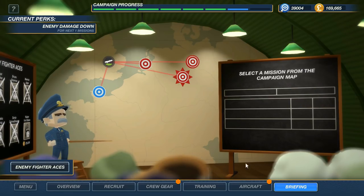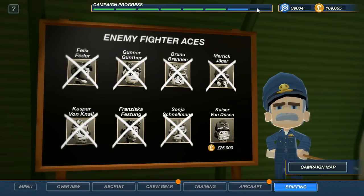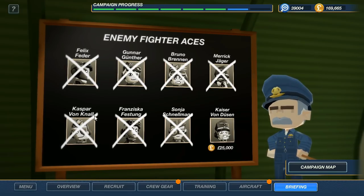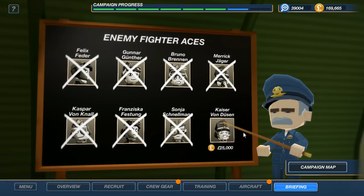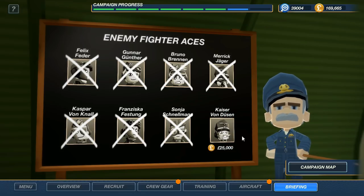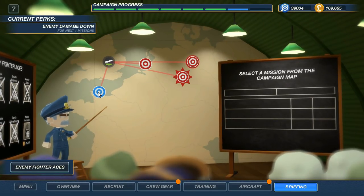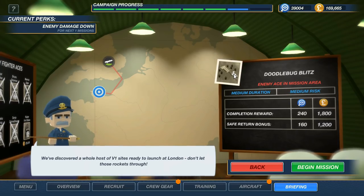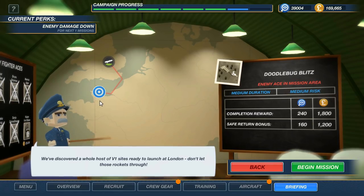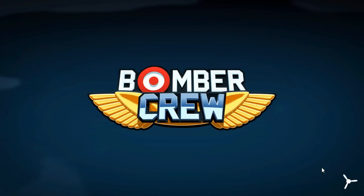I'm going to go back to the main screen and check out our fighter aces. You can see that by the second to last mission of the campaign, I have knocked out almost all of the enemy aces. I'd love to take out Kaiser Von Dusen before I take on that final critical mission. So let's see — what we have here is a Doodlebug Blitz. There are V1 rocket sites located along the coast. We are going to have to take out some of those rocket sites and probably encounter an enemy ace. Let's go ahead and begin the mission.